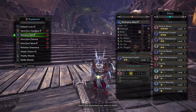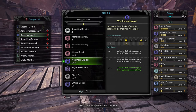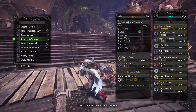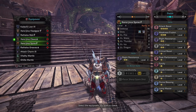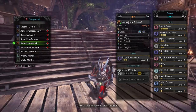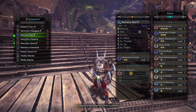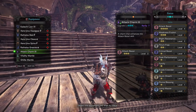Rathalos Male Beta is for the two points in Weakness Exploit, which is going to give us a combined 30, up to 50, from the additional points that we have. The Xeno'jiiva claws give us Flinch Free — which doesn't do too much for us — but gives us one level of Critical Boost and contributes to the set bonus. Xeno'jiiva Spines, the beta version, is mostly to finish out the set and because I wanted to get a third level of Weakness Exploit. So we've got Critical Boost, three levels of Weakness Exploit, and an Attack Charm III.